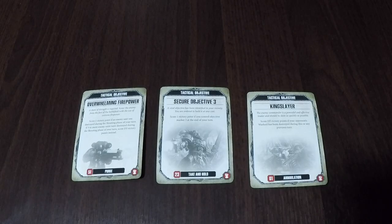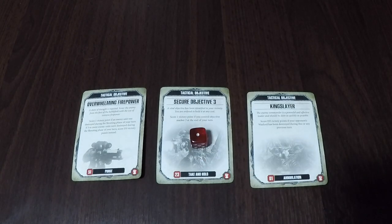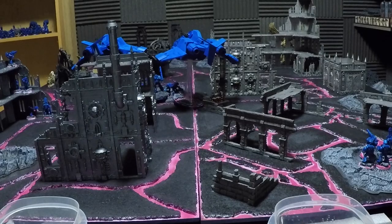Looking at Tactical Objective cards: thanks to the Land Raider surviving, the Ultramarines failed to complete Overwhelming Firepower. They did successfully Secure Objective 3 for 1 victory point. Kingslayer remains incomplete. The Ultramarines hold onto Overwhelming Firepower and Kingslayer for at least one more turn. At the end of Ultramarines Turn 1, the score is 1 victory point for the Ultramarines and 0 for the Death Guard.